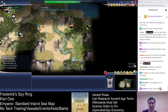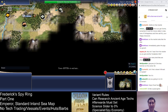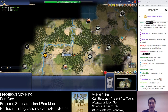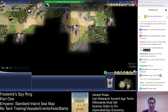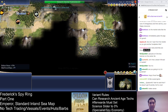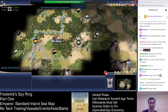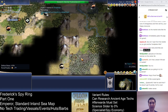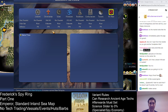At least we can start getting spy points on him right away. He did not found that religion because he would have converted this turn if he had. So Pakal is our eastern neighbor. He's one of the shortlist of strongest leaders. I've tried not to play too many financial leaders on these streams because Financial is such a strong trait. He has founded Christianity. The other religion was Hinduism, so Gandhi or Ashoka is in the game.